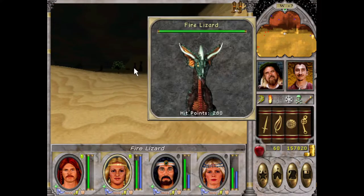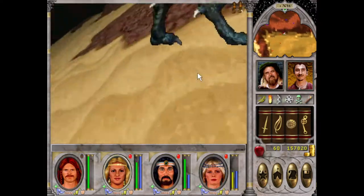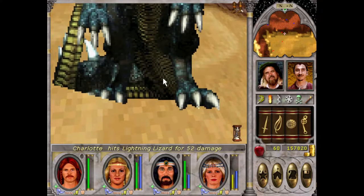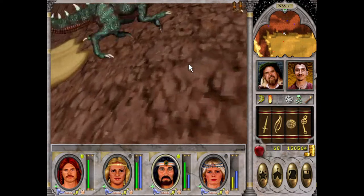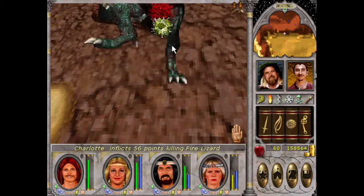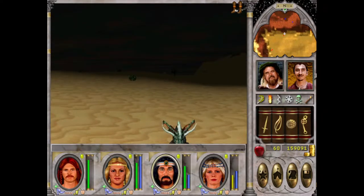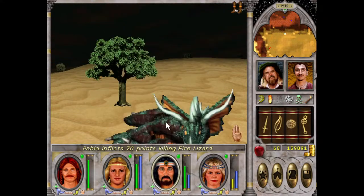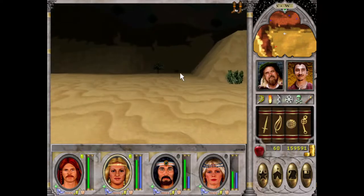Okay, they're just in this nook here. Good damage. I don't think I've actually ever done the obelisk quest for this game, believe it or not. I think I have done it for Might and Magic 8 with the vault. I'm not sure if there's obelisks in 7. I honestly can't remember. I've got a chest over here.